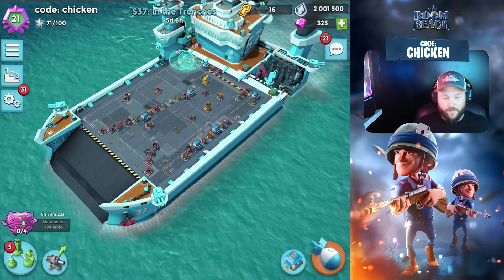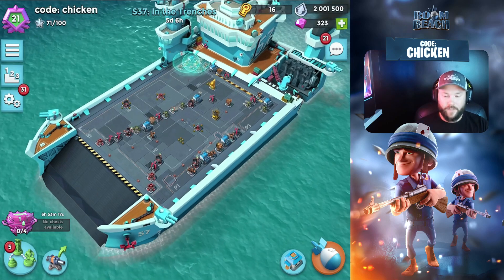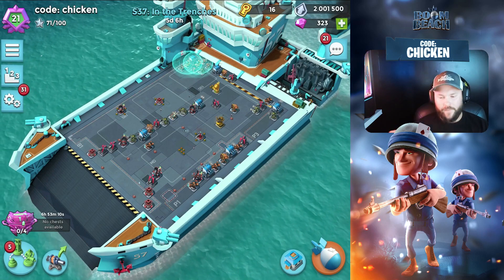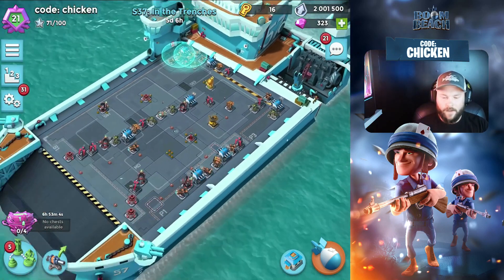We did just unlock the troop damage after 7 engines, so we'll talk about the tech tree next. First, I want to show you guys this base — it is solid if you're looking for a base. It's 70 Rs. The base is at 7 engines; they're more or less all kind of the same. You'll find some small tweaks here and there, but it essentially forces you to run all the way up the deck.